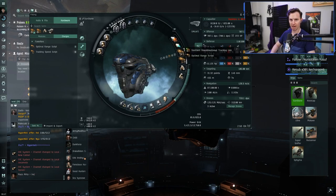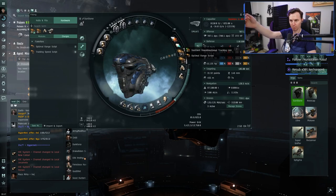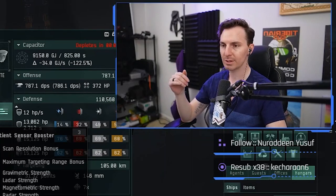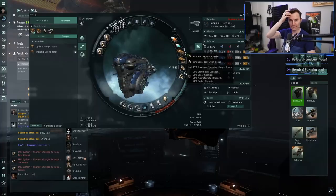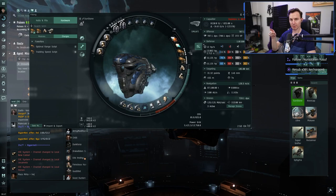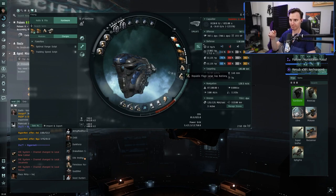We've got two omnidirectional tracking links with an optimal range script — we'll get into the math, but this lets your drones shoot more accurately at further range. Then we have the Sentient Sensor Booster — this is the one that lets your ship target further out. So the tracking links let your drones target far out, and the Sentient Sensor Booster lets your ship target far out. Each one does its own unique thing.